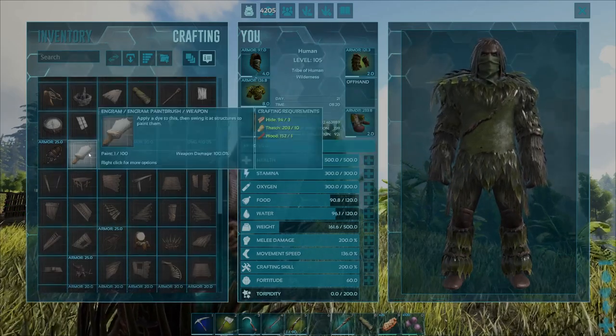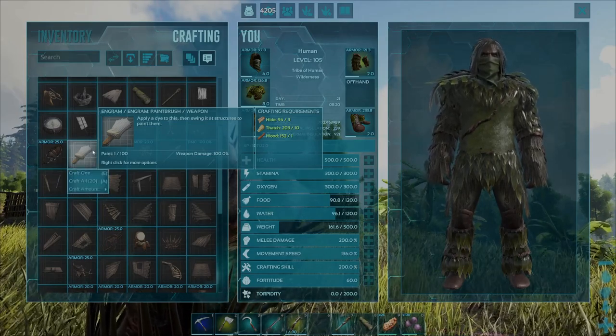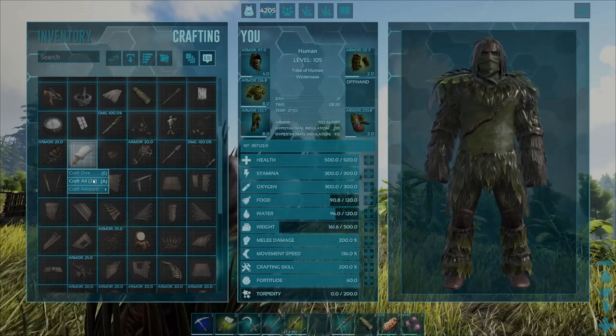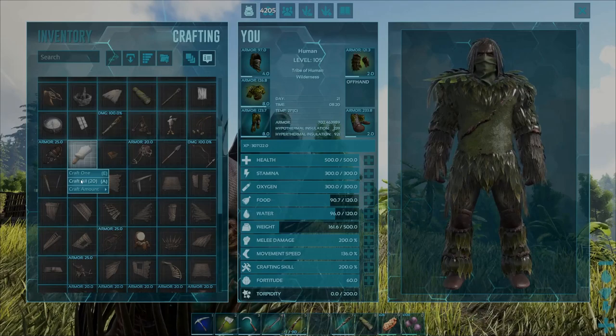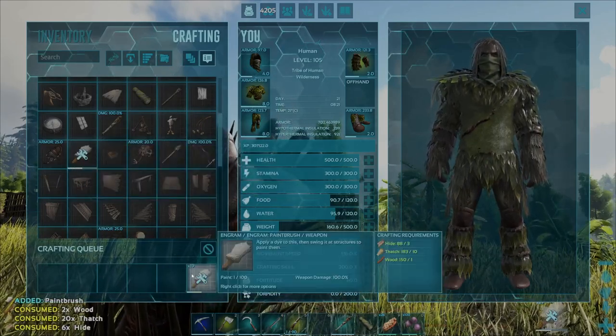If you want to craft as many paintbrushes as possible, right click on the engram and come down to 'Craft All'. You'll see a number displayed — 20 for me — because I can craft a total of 20 paintbrushes based on the resources I've harvested. Select 'Craft All' and that will queue up all those paintbrushes for crafting.